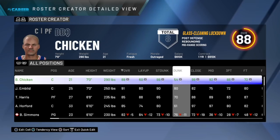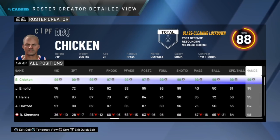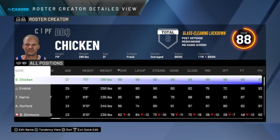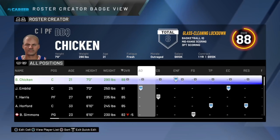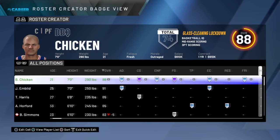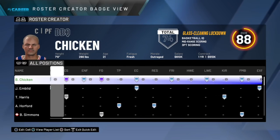You're just going to put all of your stats all the way up to 99 so you're completely demigod'd out. After you do that, hit Triangle three times to get to the badge section. Right now I have 8 total badges. I go to the badge section, hit edit all, and give them all Hall of Fame. Now I have 74 total badges.